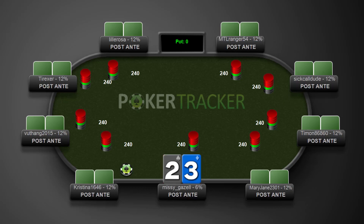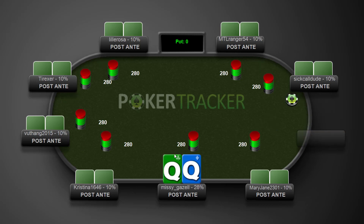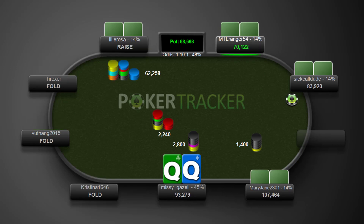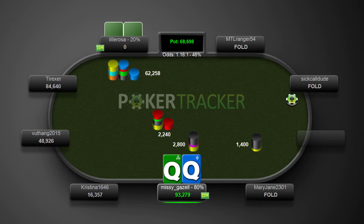Probably going to be folding four-three. Looks like we've got a table change now. Just going to quickly run through these hands. If we're not going to play them, it should be pretty quick to get through it. And sometimes you just get a gift.